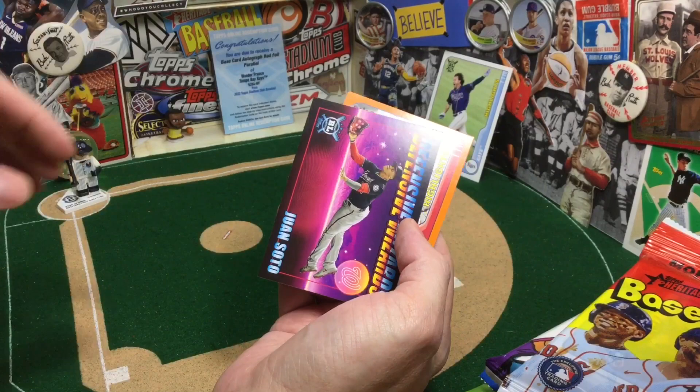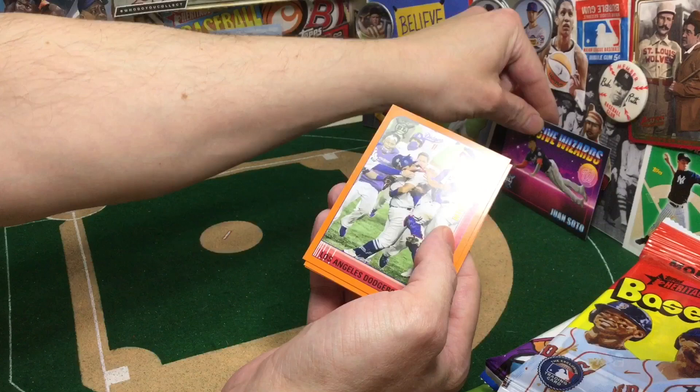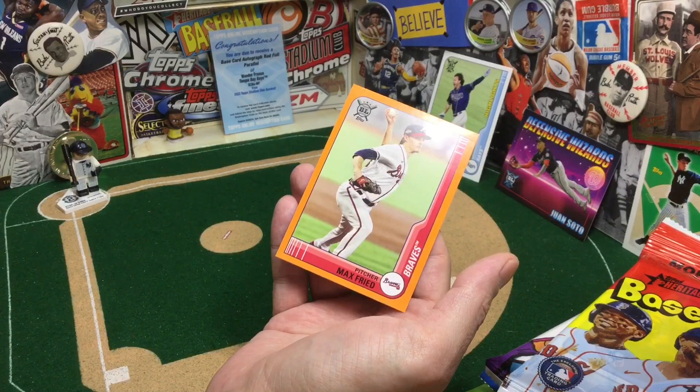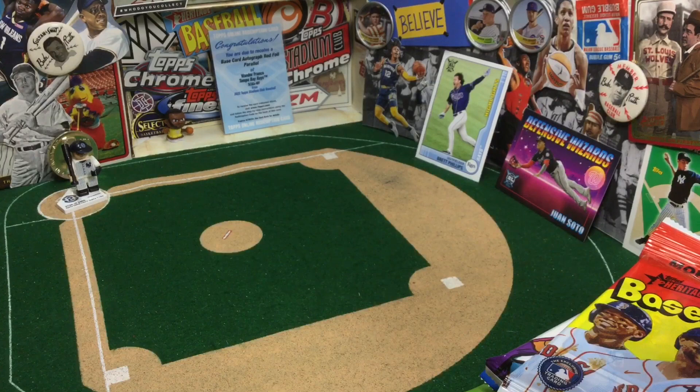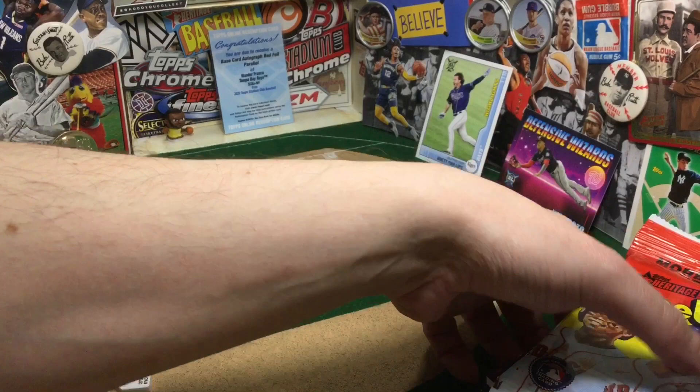Juan Soto — set that back there, pretty cool. Oh, we got the orange parallel of that. Soroka. An all-Jewish team stud, Max Fried. I think Max Fried will be due to get a nice big old contract before too long. It's Big League, so it's not big monster hit stuff, but I think the Soto just is a nice looking card. I like the look of it. Gets the captain to first base.